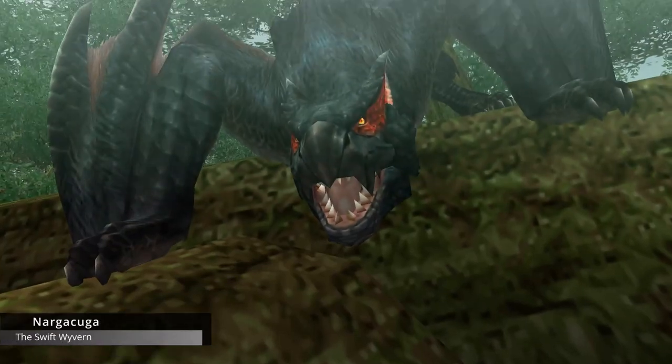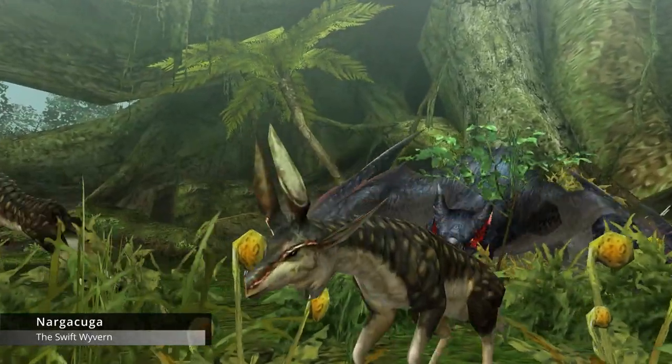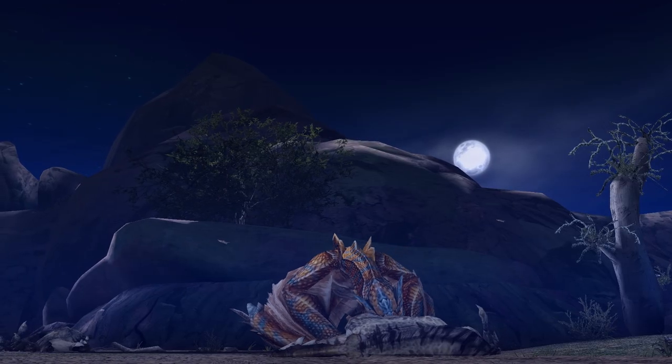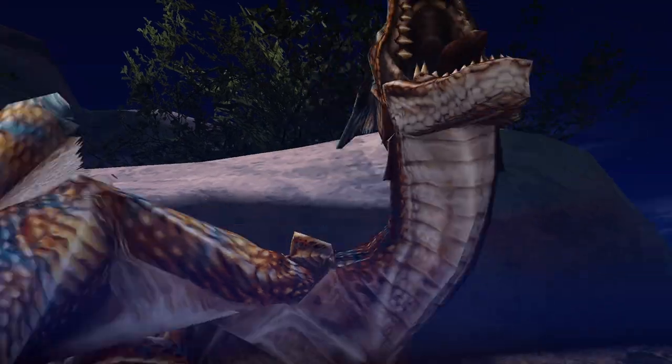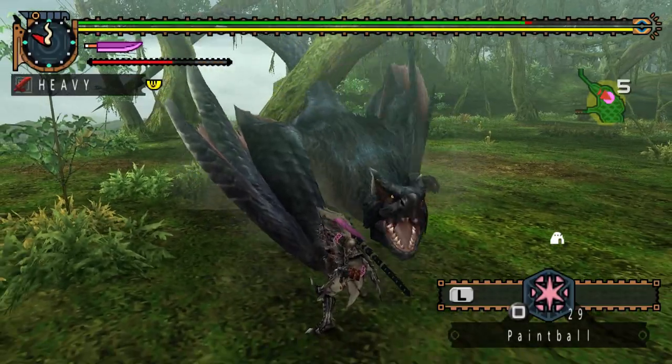Naga Cougar was introduced in Monster Hunter Freedom Unite as the flagship monster of the game. He is covered in black fur and has two sharp blades on his wings. He has a similar body structure to another flying wyvern, the Tigrex. While Tigrex likes to charge around and use brute force to attack you, Naga Cougar moves swiftly and gracefully.